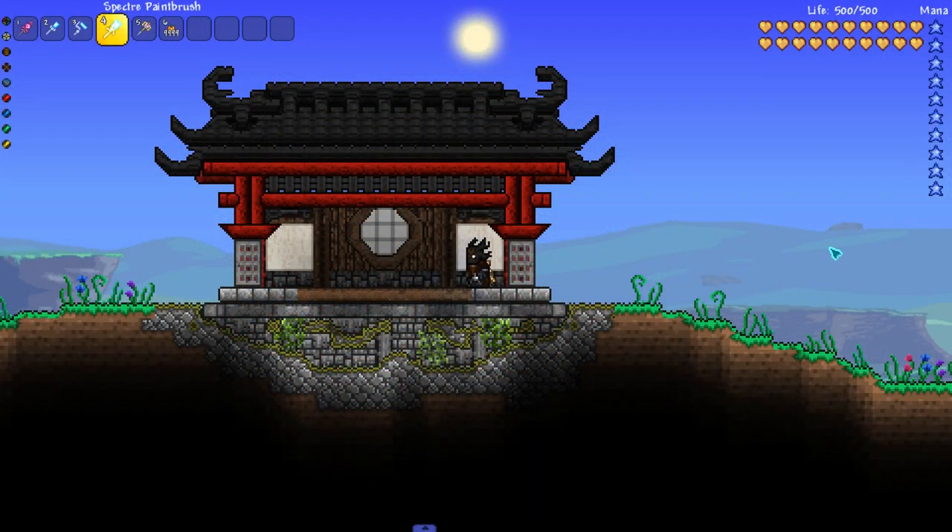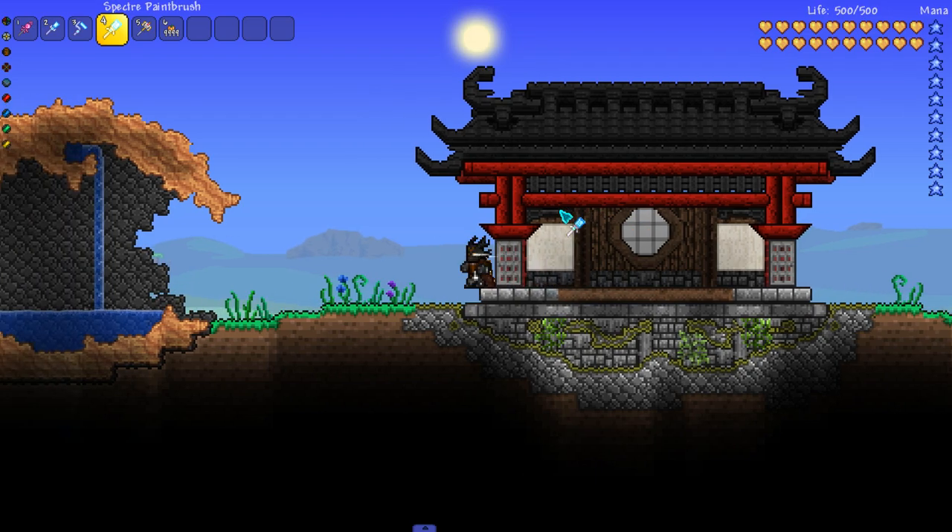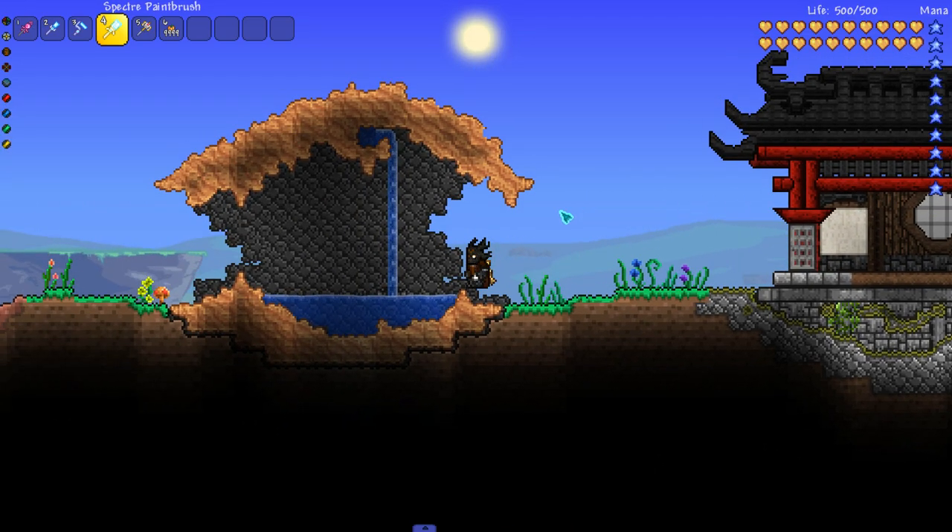Paint can also give depth to a build. Looking at the build that I'm currently standing in, you'll notice the foundation is brighter than the row of stone inside of the room. They're both the same type of wall — it's just the difference in paint that gives the illusion of depth. So now that I've discussed how much paint can impact a build, let's take a look at different ways that I personally use paint in Terraria.